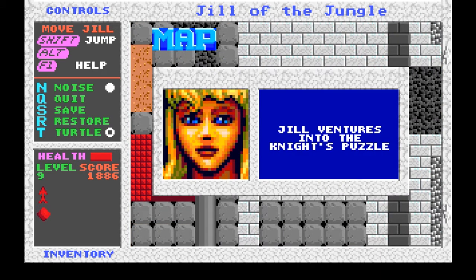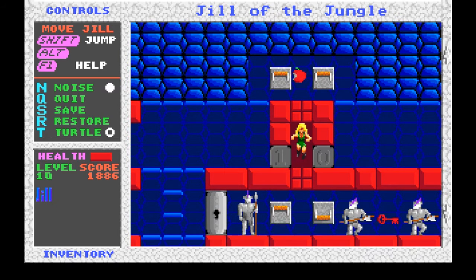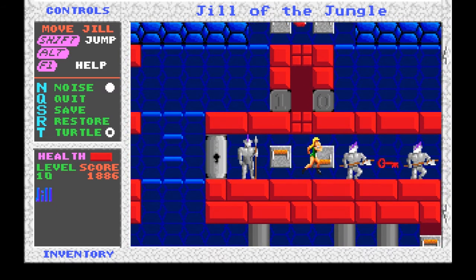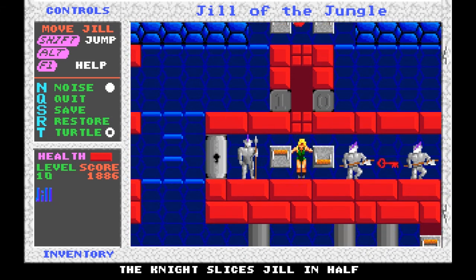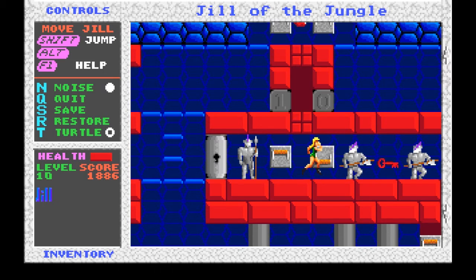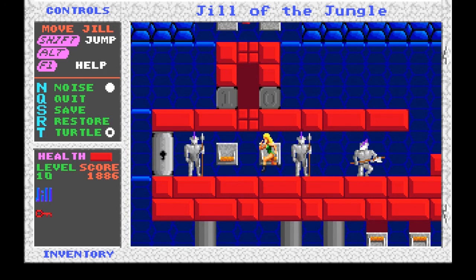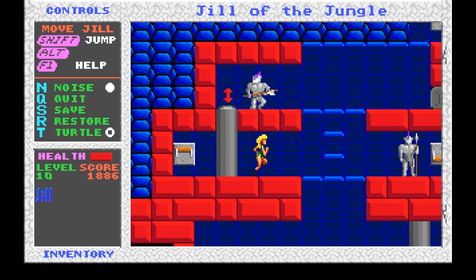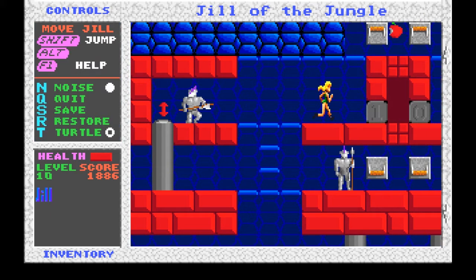Jill ventures into the knight's puzzle. To turn a switch on or off, move underneath the switch and press up or down. I remember this level, sort of. This one is definitely going to require a lot of saving.